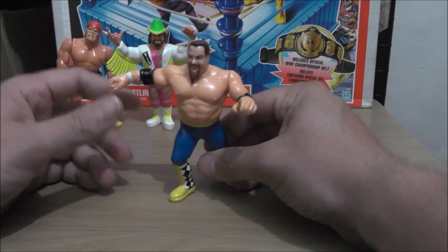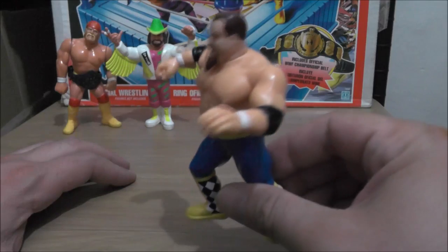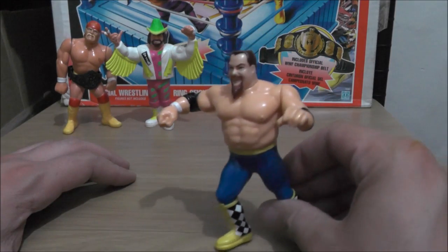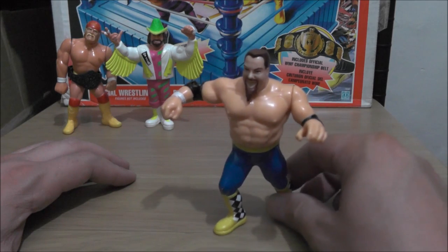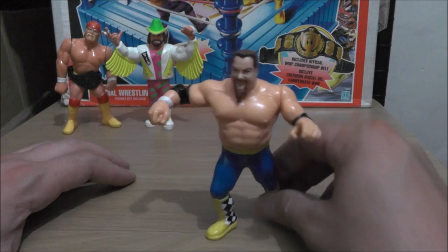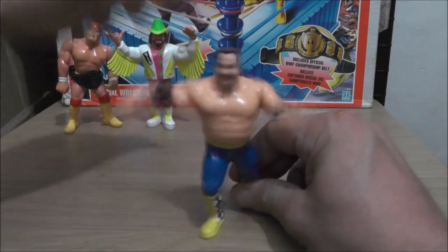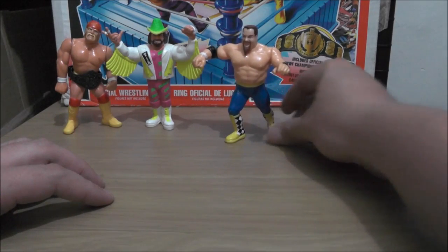We got Jim the Anvil Neidhart with Anvil Flattener. This version is the New Foundation — when Bret Hart went on his own, Jim Neidhart teamed up with Owen Hart and they became the New Foundation. But they didn't do Owen Hart until a couple series after this, which was kind of strange. So we got one half of the New Foundation here, with Owen Hart yet to come. The Anvil Flattener is the clothesline thing.